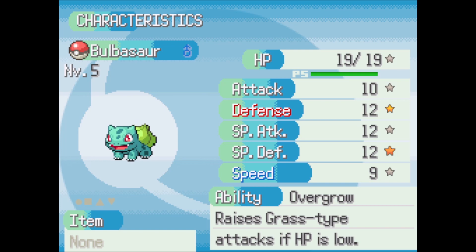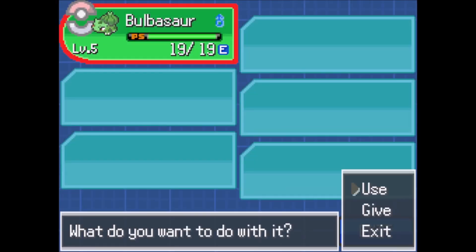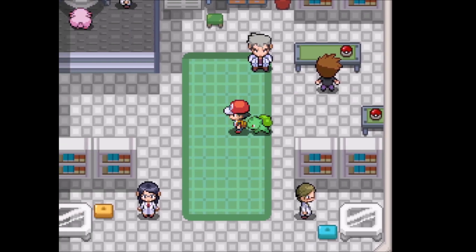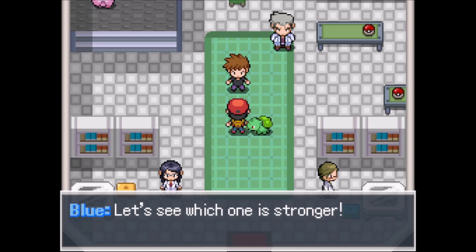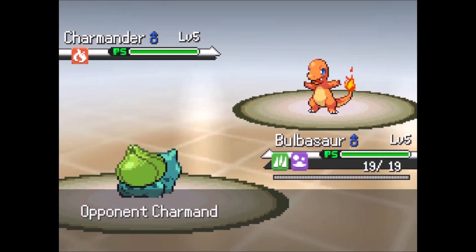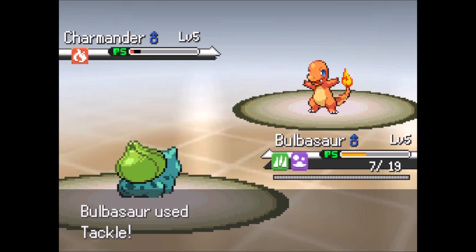I don't think I like that nature - it's boosted defense and lowered speed. Tackle and Growl. Should I give Bulbasaur the Oran Berry just to make sure we win this first battle? Might be a waste, but oh well. Not so fast, Mark - are you gonna leave without even using your first Pokemon? Don't be so lazy, let's see which one is stronger. Come on, Bulbasaur, you can do this! Get a critical hit please - oh, good critical hit! Well, darn - cool!